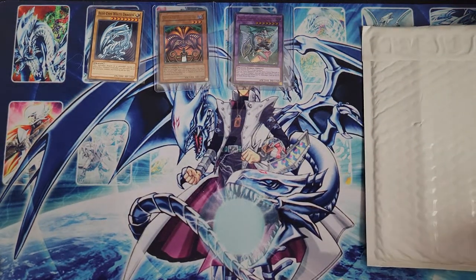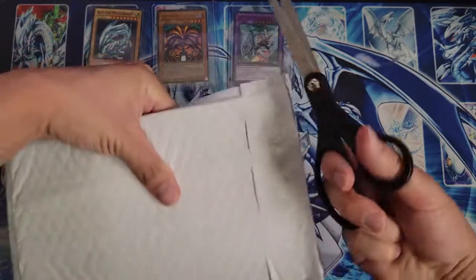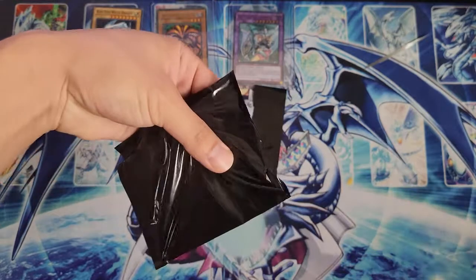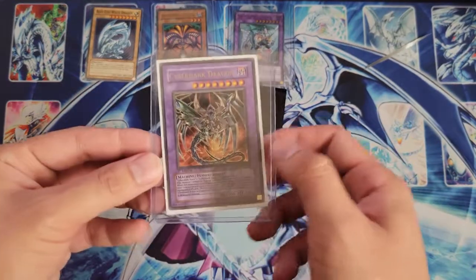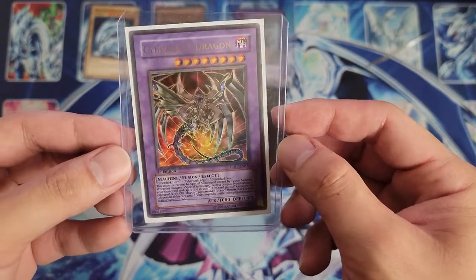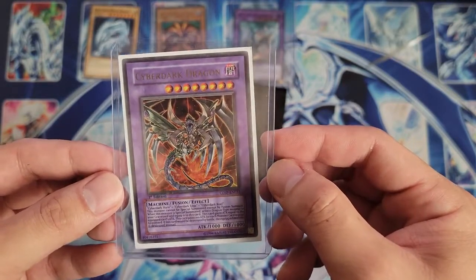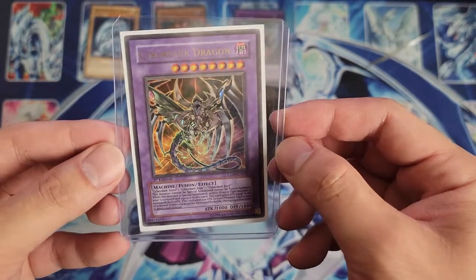Now for the last package. We have a Cyber Dark Dragon first edition out of Cyber Dark Impact — ultra rare. There is an ultimate rare version of this card, and you can tell this is the ultra rare because it doesn't have that ultimate rare foiling. Still a very cool card that was used by Zane from the GX series.